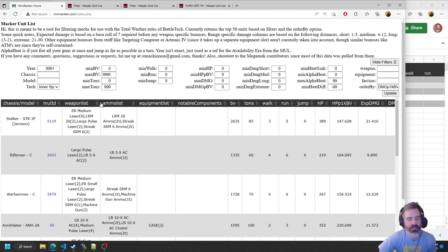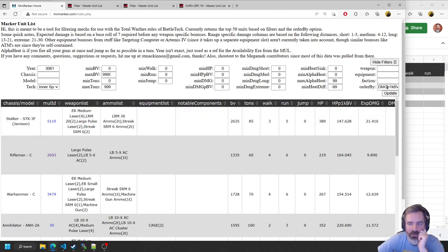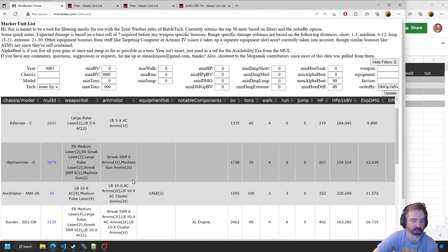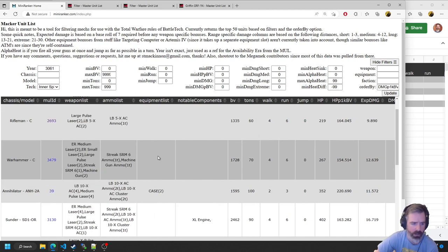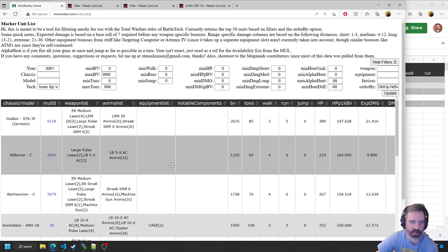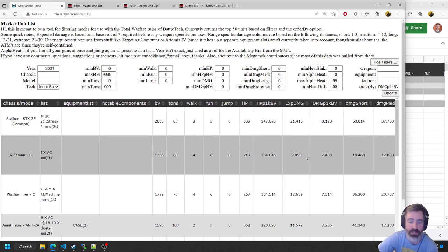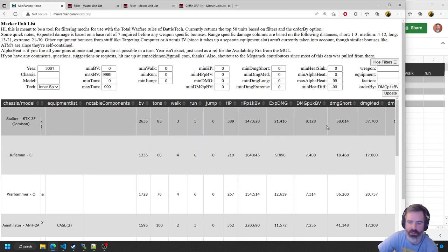Let's try making a list. Right now it's ordering by damage per 1,000 BV. Not surprisingly, you've got some clan Riflemen, some mixed tech mechs, and the Annihilator pretty high up — not surprising because it has no movement. This Rifleman seems like it has the highest damage per BV outside of this Jameson, which is unique — a Wolf's Dragoons-only Stalker — so we're not really going to consider that.